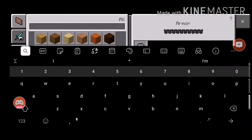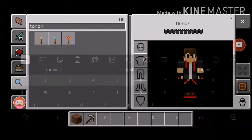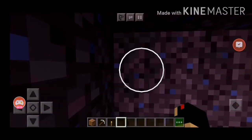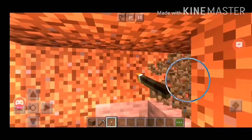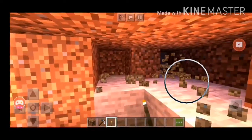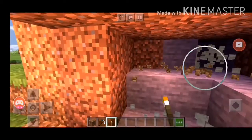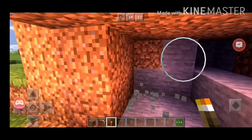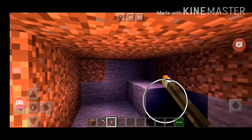I'm going to grab a torch so we can see better. We're going to clear out this area and make it like a little hut. Now remember, this isn't going to be perfect, but we'll make it as good as we can.